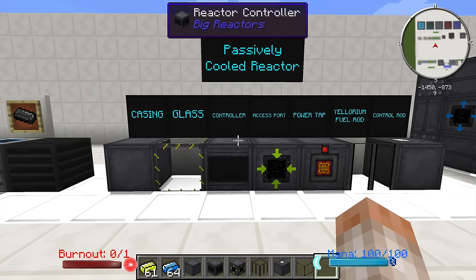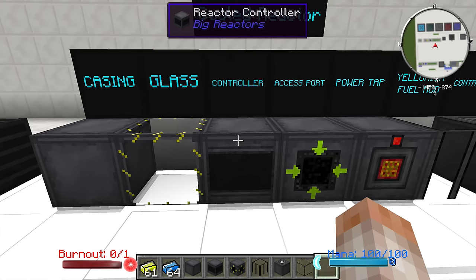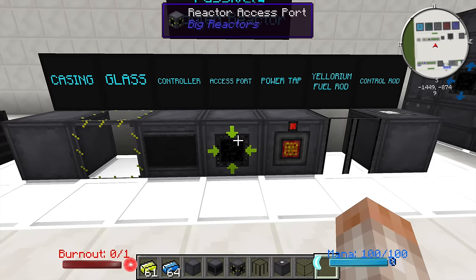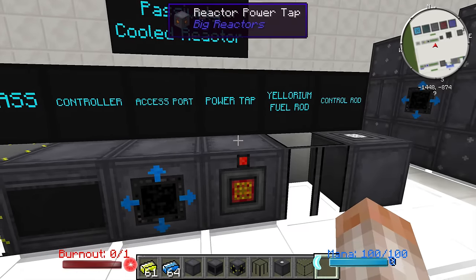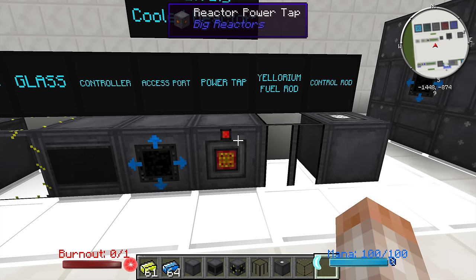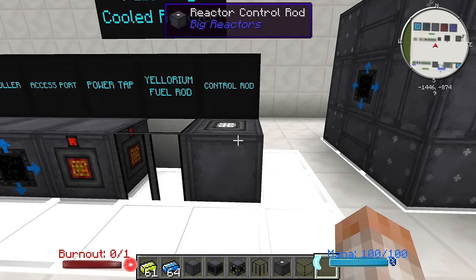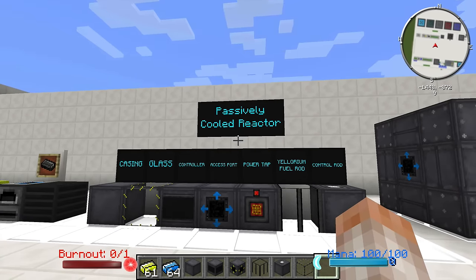This is what you are going to need to start off with making your first reactor. We have a casing, glass, and the controller which is the main piece of your reactor. We have an access point which can be changed between outlet mode and inlet mode — the color change indicates which mode it is in, so don't be confused if you see different colors in other tutorials. The power tap funnels power out of the reactor into whatever type of power storage you choose. The Eulorium fuel rod is where the fuel is stored inside the reactor, and finally we have a control rod which must be placed on the very top of your Eulorium fuel rods.